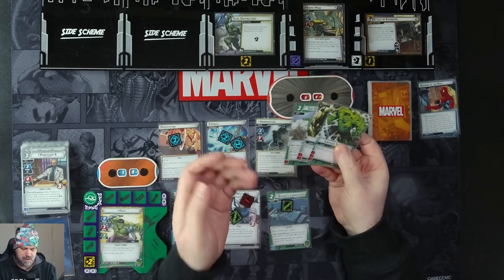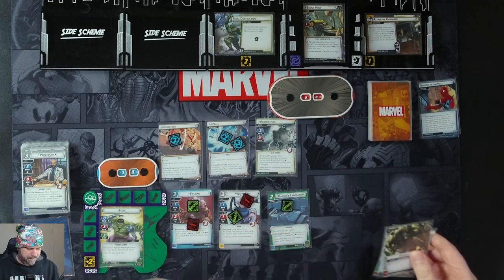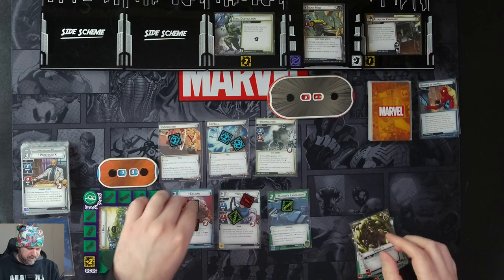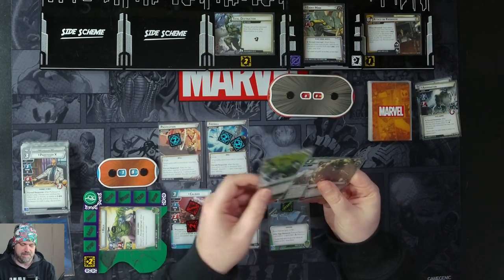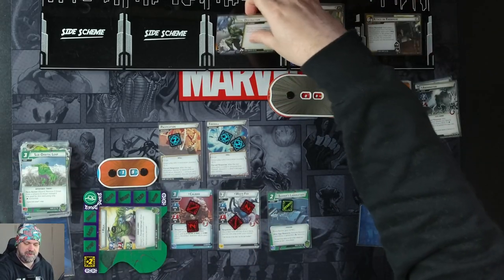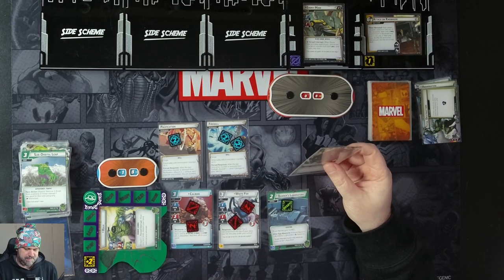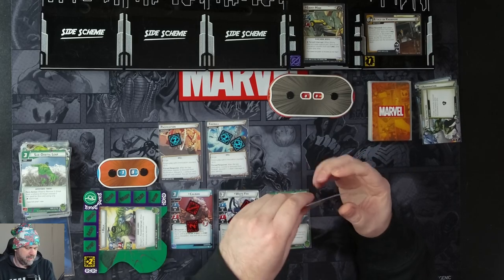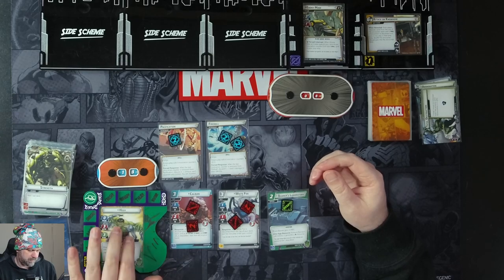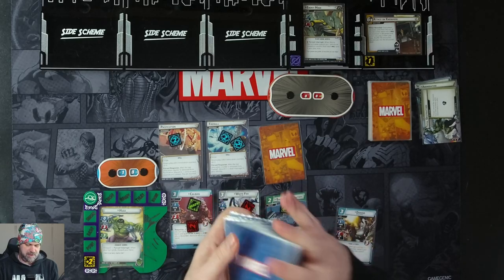We'll use Limitless Strength. Abomination is in play, so we're going to attack for three, attack for two, and attack for one to knock out Abomination. We're then going to use Limitless Strength and Suborbital Leap to move up to five threat from a scheme — we'll take it off Total Destruction. I'm tempted to flip down just to get better card draw, but we probably don't really need to.